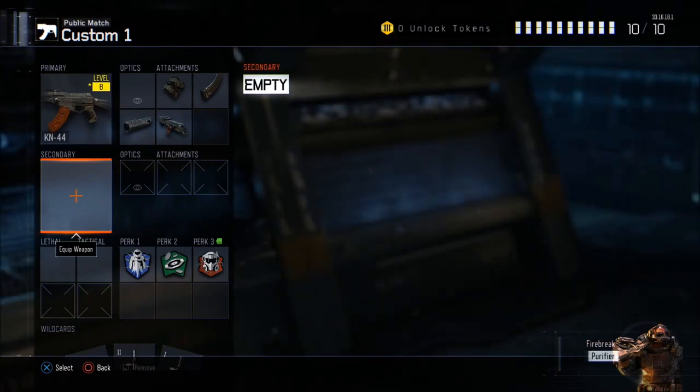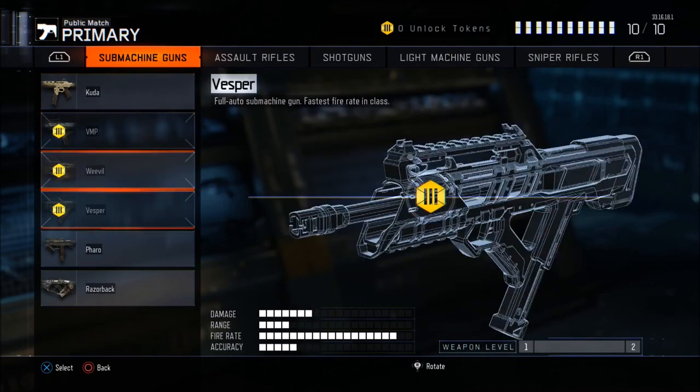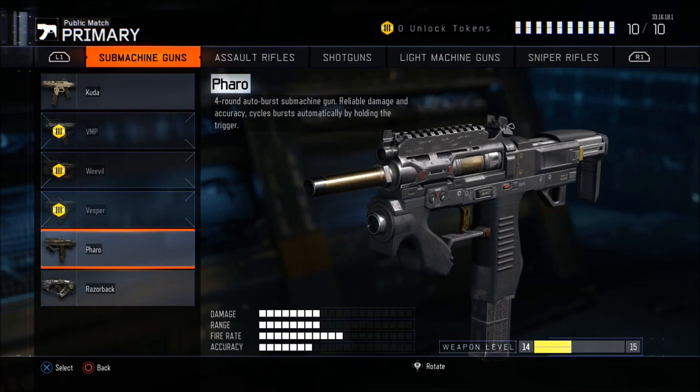For the special we got the combat knife, which I haven't unlocked yet this prestige, but still pretty cool to have. Now let's cover the best weapons from each class in my opinion. The Kuda is definitely a top tier weapon, one of my favorites. But the best gun in the submachine gun class I believe is the Pharo — it's four round auto burst, you hold it down and it keeps shooting automatically, you don't have to tap it, which is really super good. Pharo is probably my pick for the best SMG.